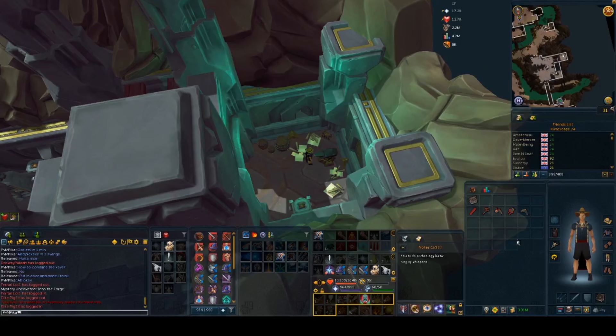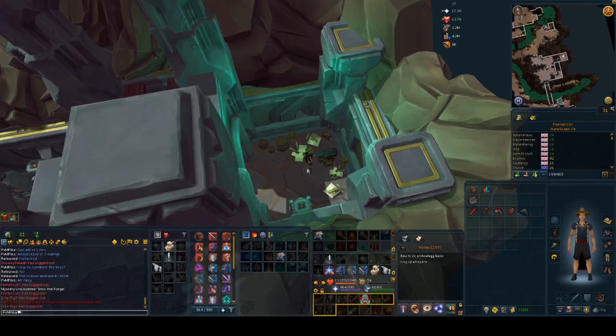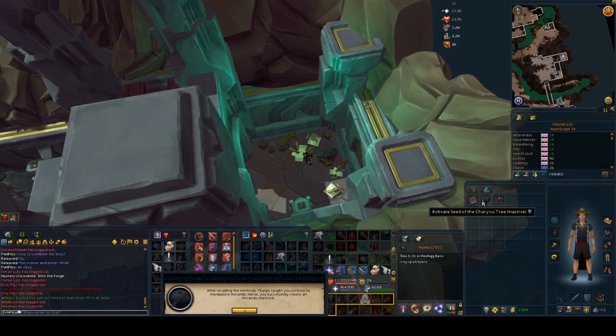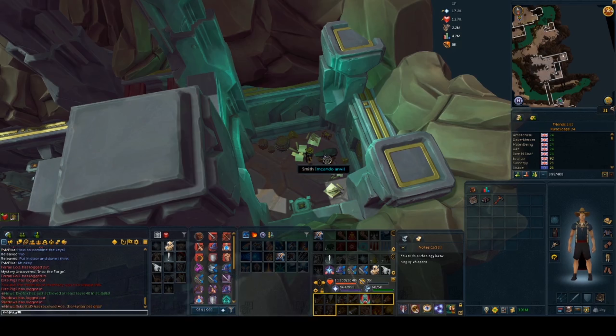When you have everything done, we have come to the best part — making the Imcando Mattock. Use the anvil in Thatmund's Forge to smith the Imcando Mattock using your Dragon Mattock with all 4 Imcando Metal pieces. So here you go, you have made yourself an Imcando Mattock — congrats and good luck on finding all the pieces!